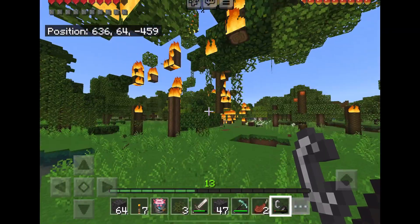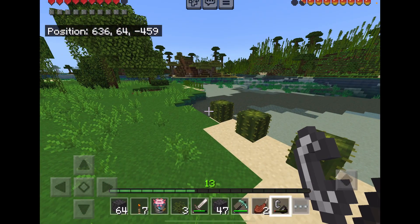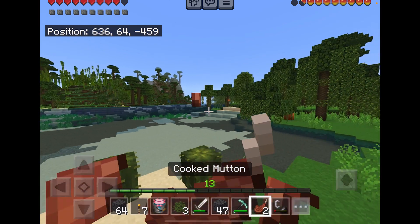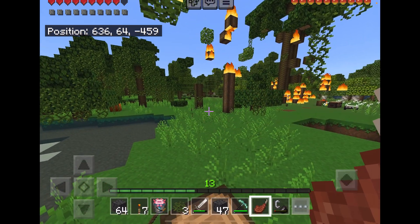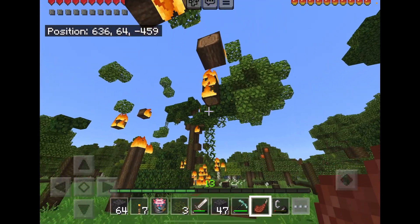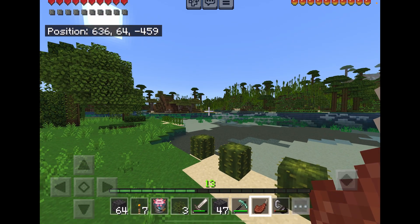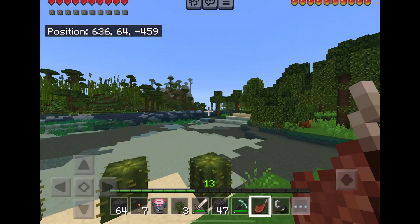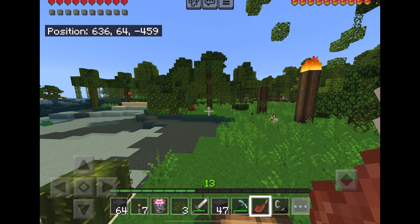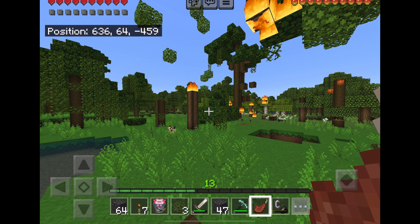While we're burning down these trees, might as well assess where we are right now and where we might want to head. So what I'm seeing is we're obviously in a jungle right now — these are jungle trees. There's a bit of a savannah over there, sun setting. And there's a forest this way, like a regular plain old forest.